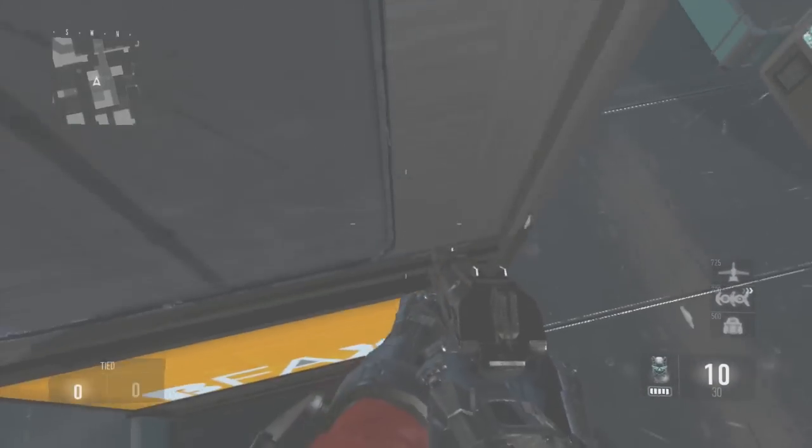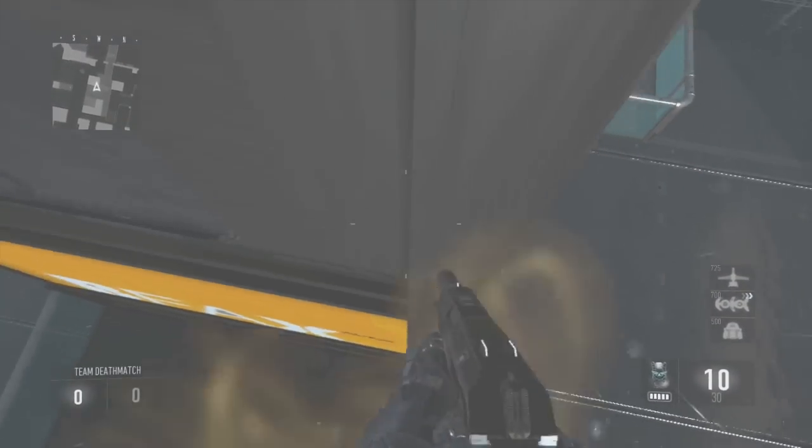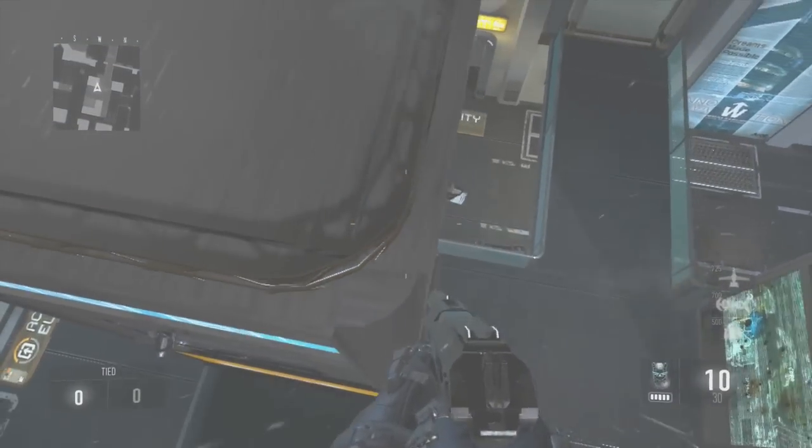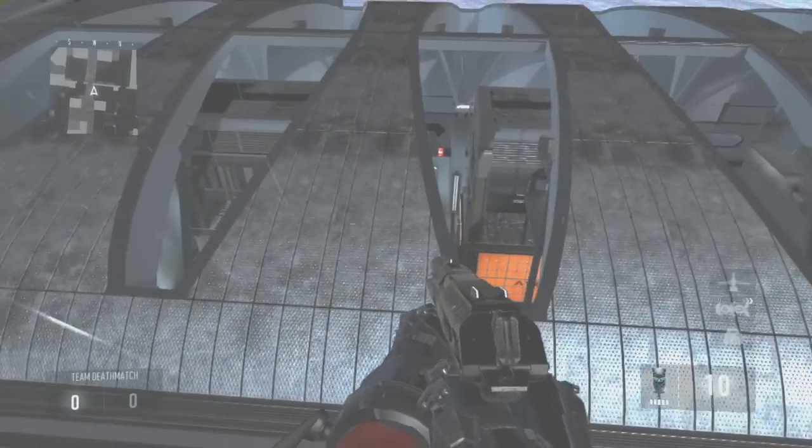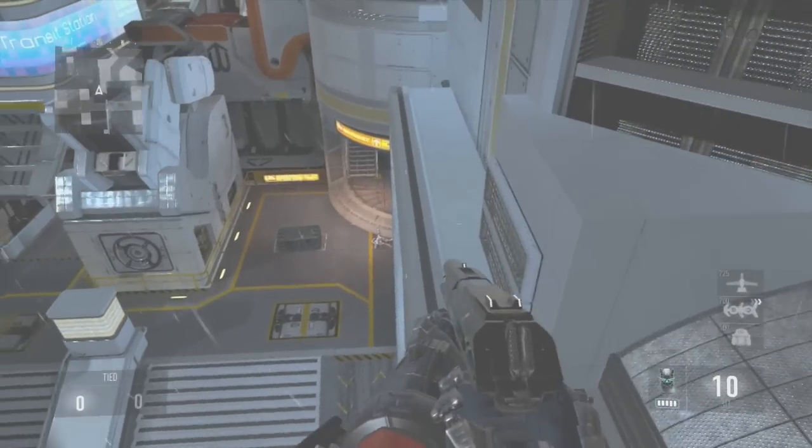Yo, what is up everyone, ChaosVisions here. In this video I'll be showing you guys an Advanced Warfare glitch on the map Zend. This is an out of map glitch — really good for infected, also really good for exo survival and online. So this is amazing.